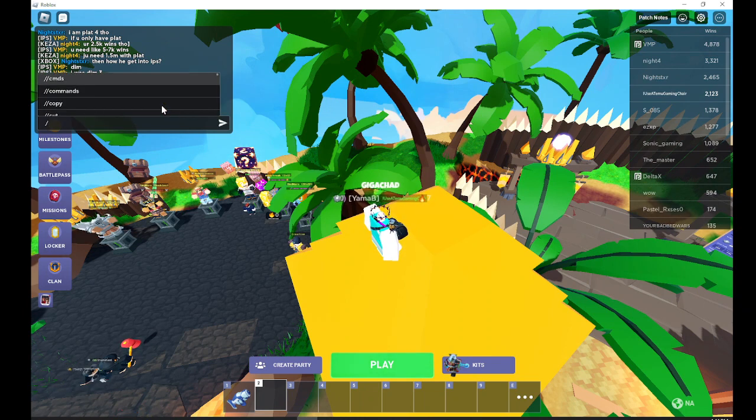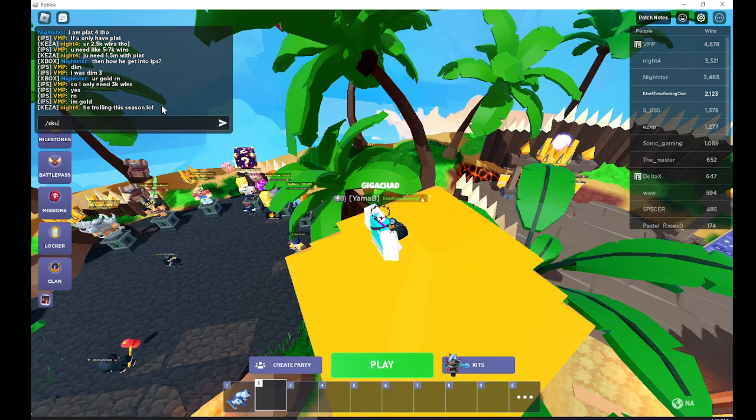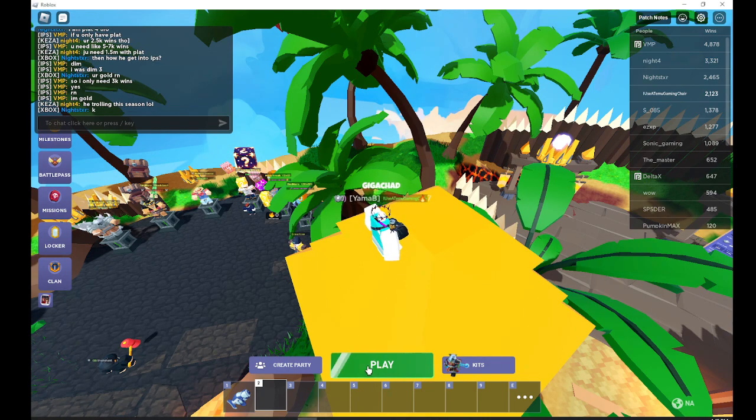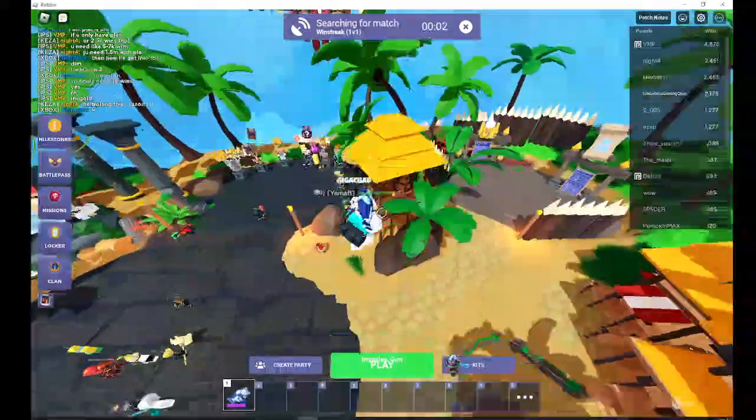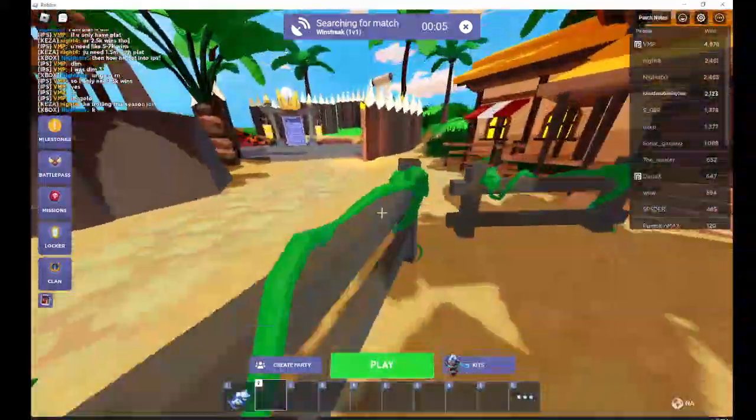So let's say you want the moai emote — let me load into a game and I'll show you. You can now use emojis for some reason.